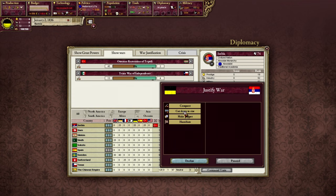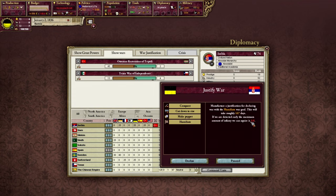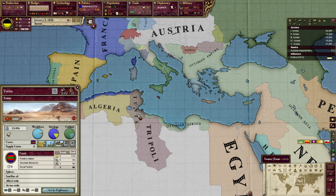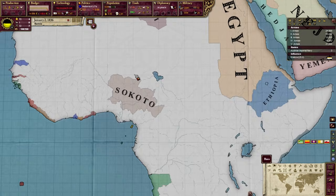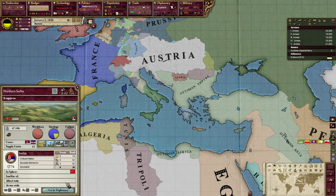Different justifications cost different amounts of infamy. A humiliation only costs three infamy, but a humiliation does not allow us to annex Serbia. Making a puppet or cutting down to size costs intermediate amounts, and a Conquest costs the most. In general, CBs against uncivilized nations cost less than CBs against civilized nations. Also, taking colonies costs a lot less than taking states. But let's go ahead and justify on Serbia — we're going to go to Conquest and proceed.